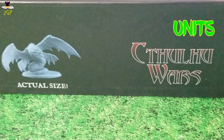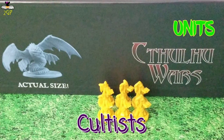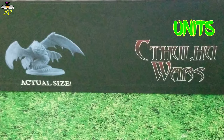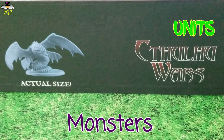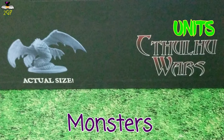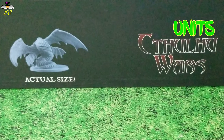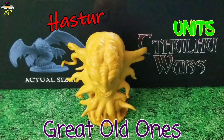There are three different categories of units. The first category is Cultists — in the core game, factions only have access to the Acolyte Cultists. The next category of unit would be Monsters — in the case of the Yellow King, the monsters are the Undead and the Byaki. And the third category they have access to are the Great Old Ones — in the case of the King in Yellow, that would be Hastur, he whose name is not spoken, and the King in Yellow.